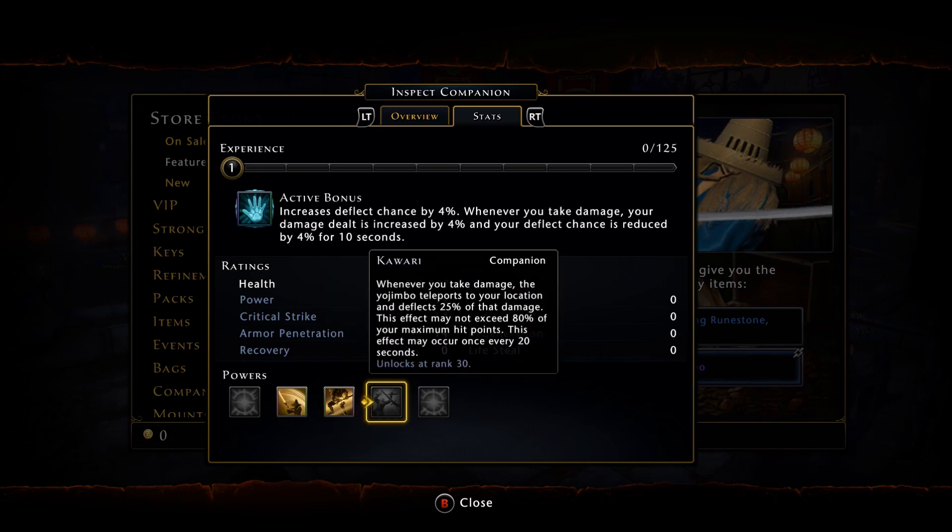Also in its skill set, whenever you take damage, the Yojimbo teleports to your location and Deflects 25% of that damage. This effect may not exceed 80% of your maximum hit points and can only occur once every 20 seconds. Depending on interactions in the game, it's going to come down to personal preference. If you're a tank, maybe — or if you're a pure DPS and you want that extra 1% from the Shulton Tiger. Especially if you're a tank, you're going to be getting hit non-stop anyway, so it's basically down to personal preference on how you're playing your character and what class you are.